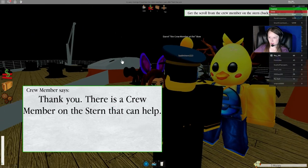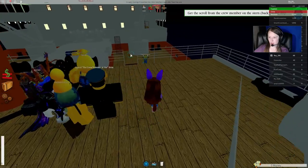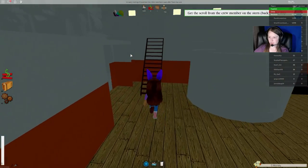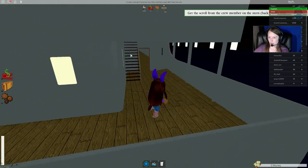So we need to go back to the stern, which is the back of the ship. We're going to run back here and go to the back of the ship.